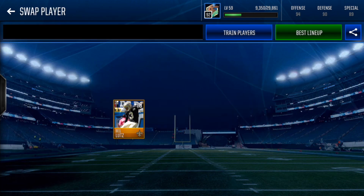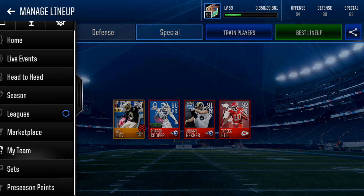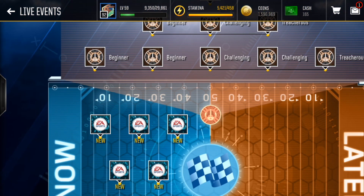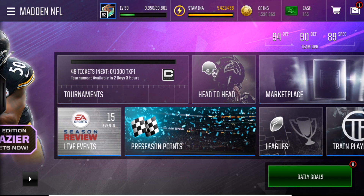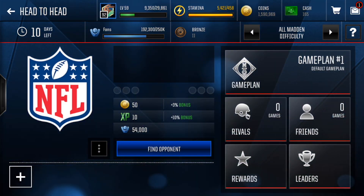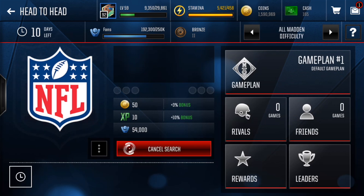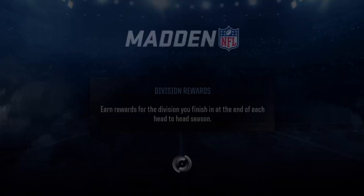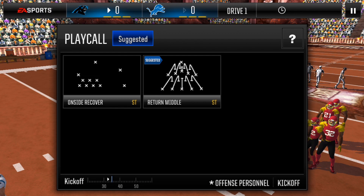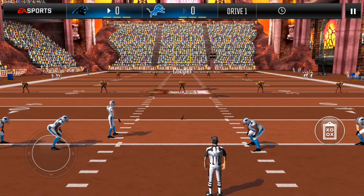So that is the team, guys. I forgot to get a gold punter to show — that would definitely lower the overall — but 92 for now. Very, very solid team. I really like how the team turned out; it was much better than I thought it would be. But let's hop into a couple head-to-head games. This is probably going to be a little brutal — I'm probably going to be playing people with like 100 overall since I've gotten up to a 103. That's probably who I'm going to be ending up playing. Yep, that's what I thought — 105 offense, 102 defense. Probably not going to turn out too good, but we will see what we can do.